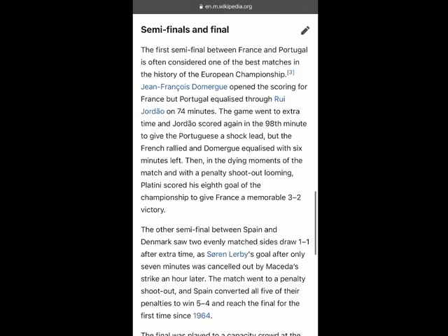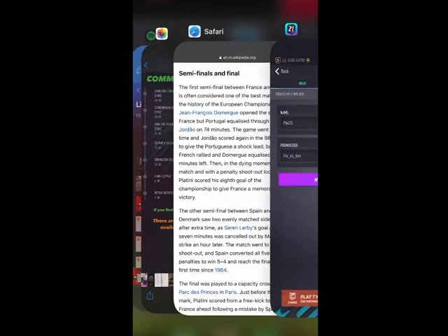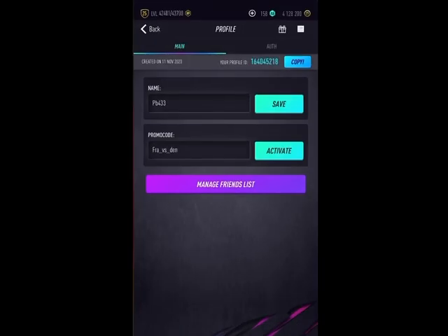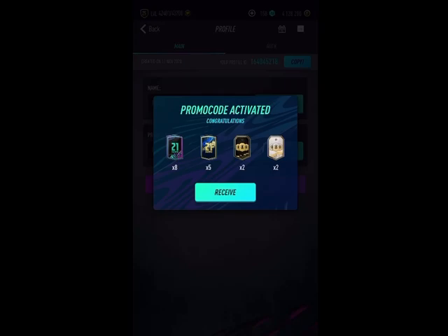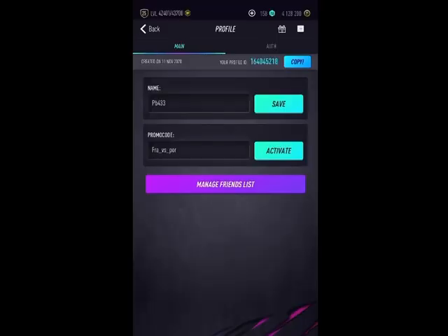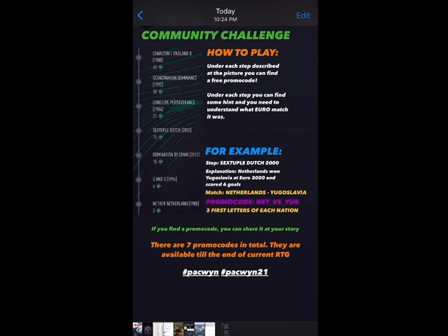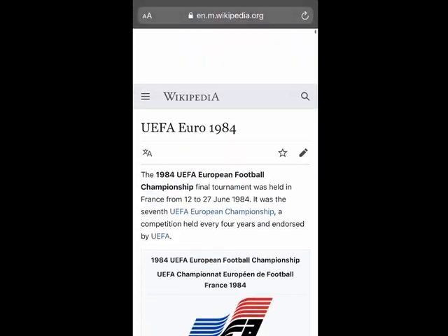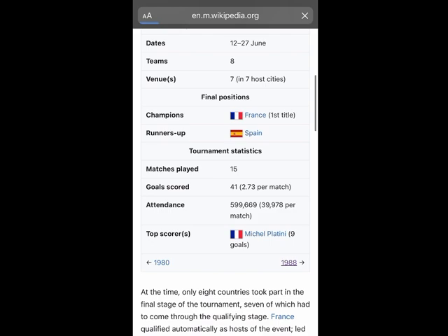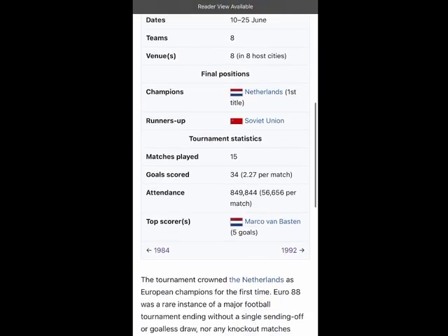I've spent about 10 minutes looking for the 1996 one before moving on to find this 'long-lived perseverance' clue — the 1984 code. I think this is france_versus_portugal, and there you go, that works out pretty well. France came back in extra time to beat Portugal on penalties, so that explains the hint. That's code number three done.